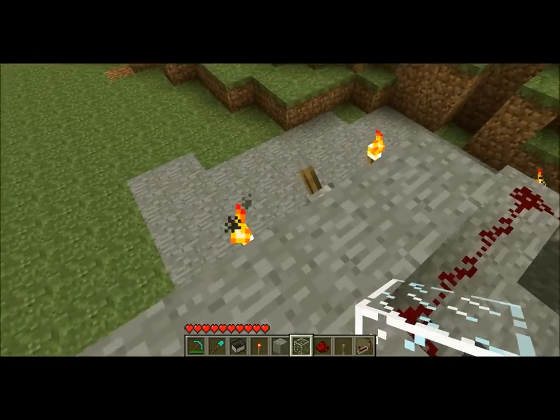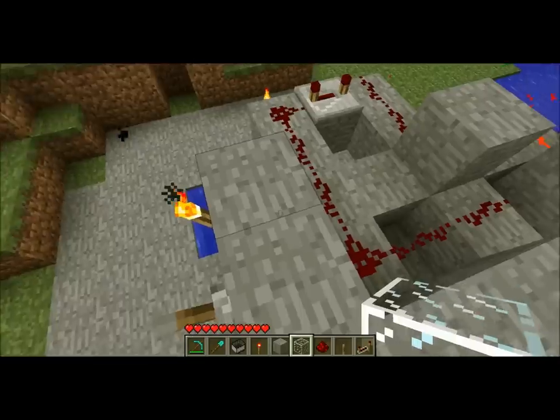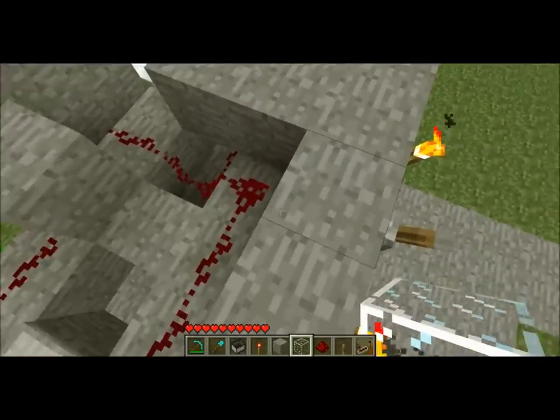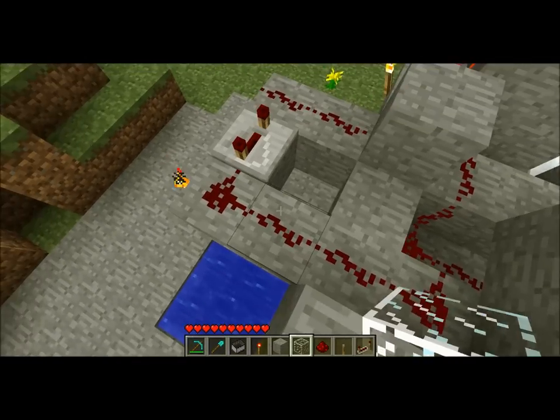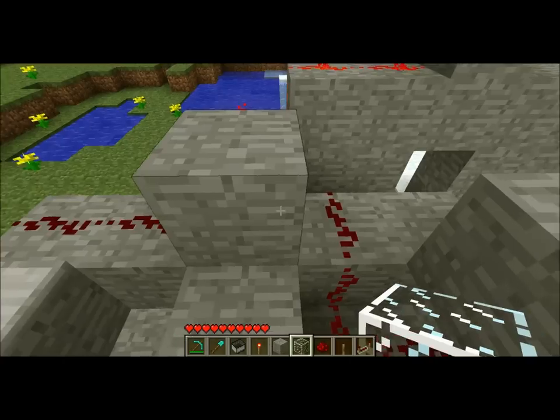So here's the lever that activates it. Just hear the pistons, maybe, through my microphone. It hits the redstone current there, which I had to route around that way to hit a knot gate.